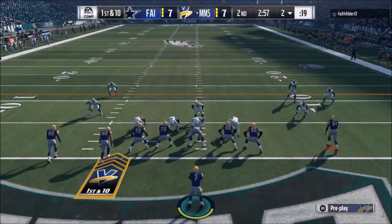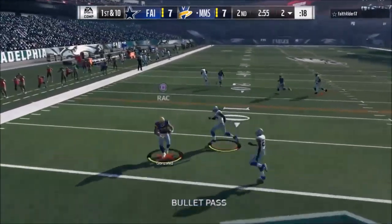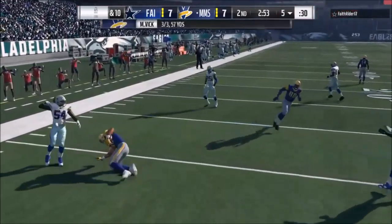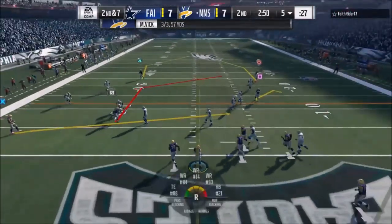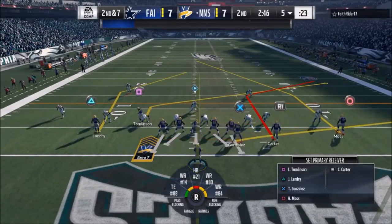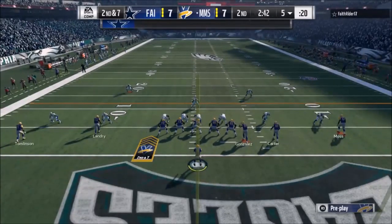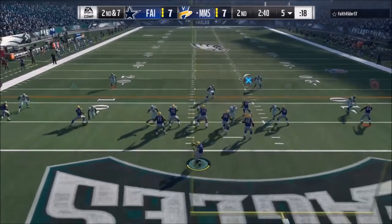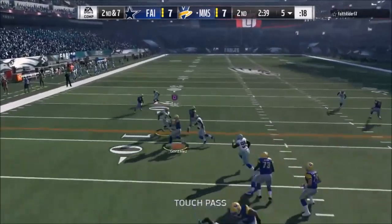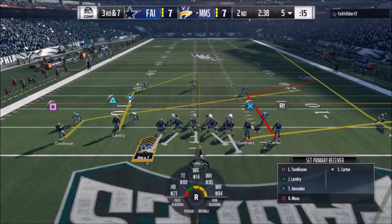4th and 10, he punted away — a beautiful punt. You're going to see quite a few pin-deeps between me and this guy. I try to get a little breathing room, flip it out to Tony Gonzalez, who's been my tight end since Halloween. He's about as good a tight end as you can get. They need to release an updated version — I think Shannon Sharp just came out, but I don't feel a need yet.